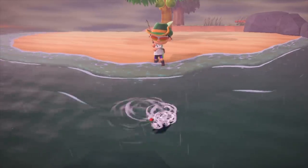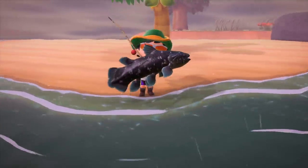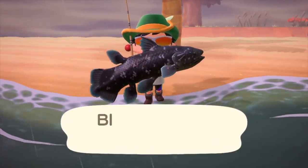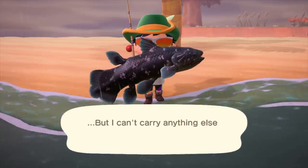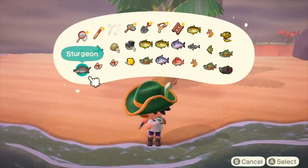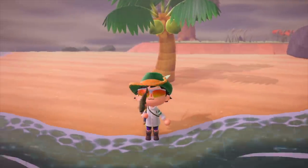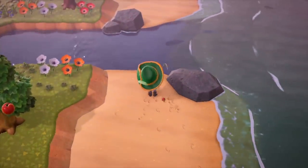A way to avoid that would just be to catch them. Before I was about to catch the coelacanth, I actually was about to walk away because I thought it was a sea bass. So it is super important to just catch everything. If you're going after a coelacanth, make sure it is raining, because if it's not raining you have literally no chance of catching one — they only spawn in the rain.